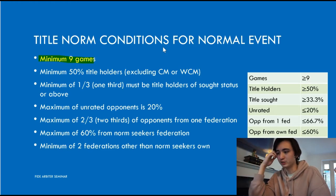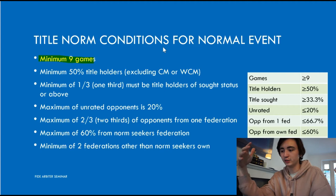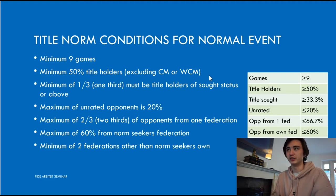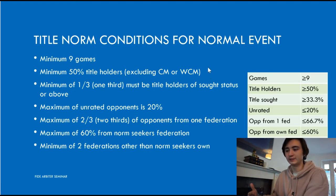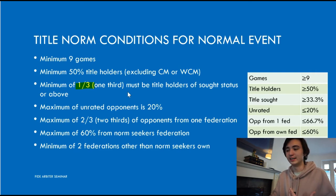There are also a bunch of requirements about the opponents. 50% must be title holders, excluding CM or WCM — so that includes FM, IM, WIM, WGM, WFM, and GM of course. So out of your nine opponents, 50% must be title holders. One third must hold the title that you are trying to seek, so if we're going for a GM norm, then a third of our opponents must be GM titled.